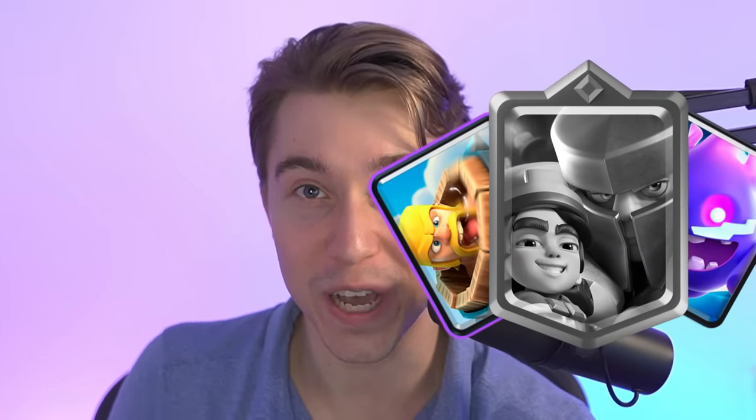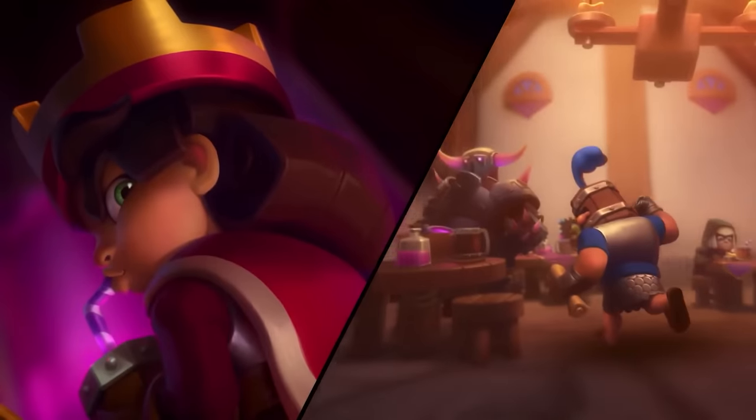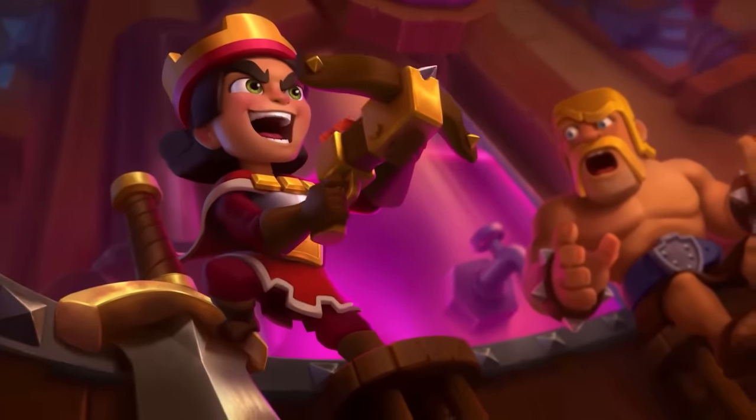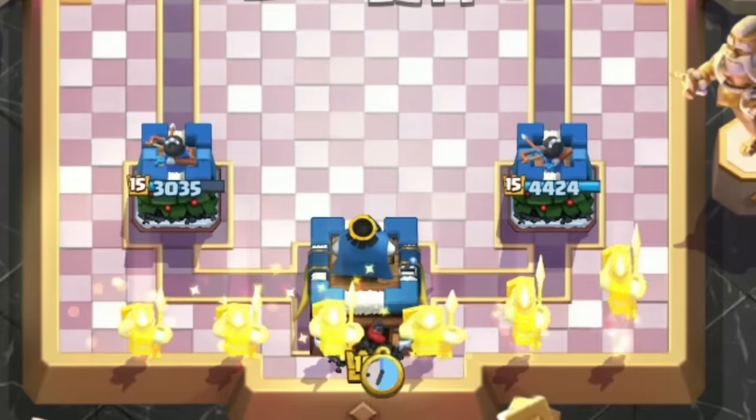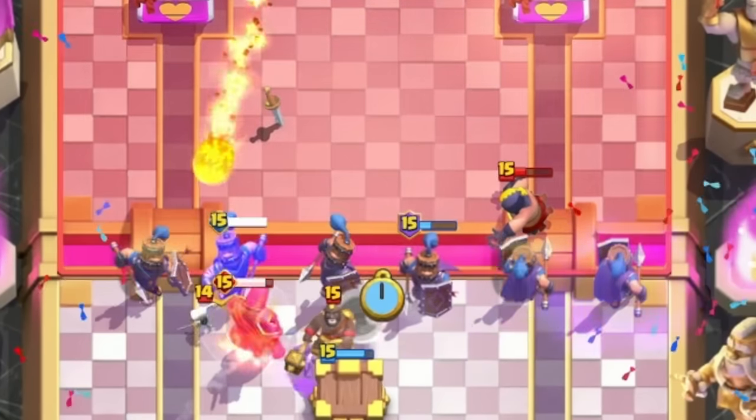The deck used to have three spells with Barbarian Barrel, but it got an upgrade with Little Prince. You can still play Barbar or Electro Spirit if you don't have Little Prince leveled up, but the added versatility and extra defense that Little Prince offers allows you to go balls to the walls on offense, enabling you to viciously spam recruits at the river or in the back to enhance your evolution cycle.